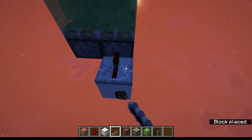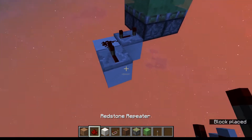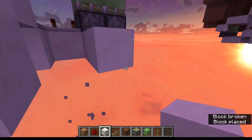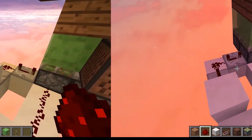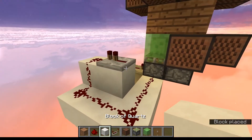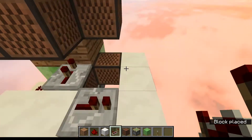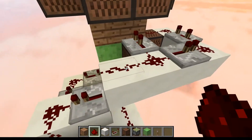For our first piston at the bottom we're going to take a repeater on four ticks, some dust, and another repeater. Between this repeater we're going to put a block, another block like this, and pull a redstone signal around like so. For our second piston we're going to pull this signal up into our repeater like this and then pull the signal back around like so. We're then going to get a piston here on two ticks, a piston here on one tick, and a piston here on three ticks before filling in the rest with redstone dust.